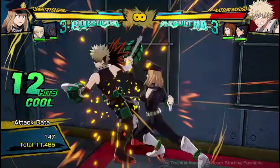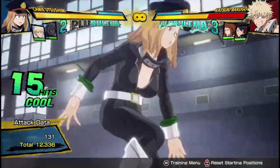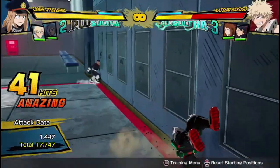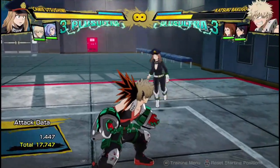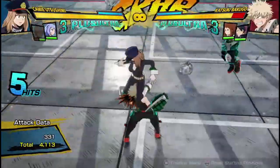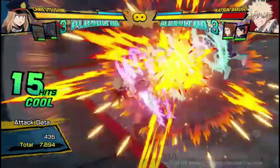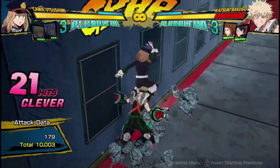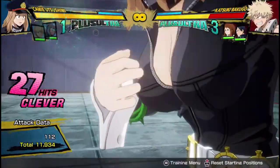You can also add a Plus Ultra 1 into her combos just to do even more damage if you feel like it — that does 17,700 damage. And the same thing can be done with her Plus Ultra 2. So I'll do her double sidekick combo into her Plus Ultra 2 — that's a completely meterless combo into her Plus Ultra 2.